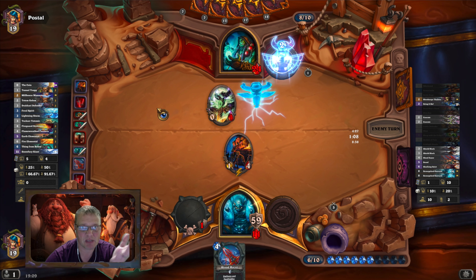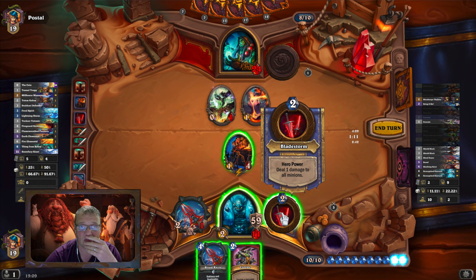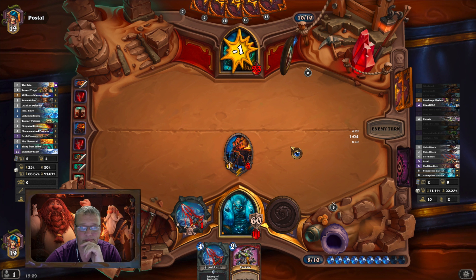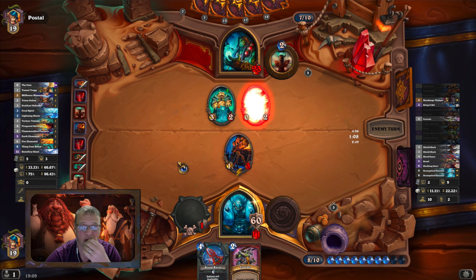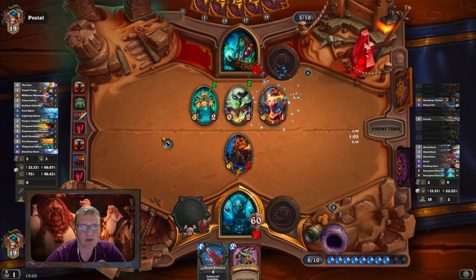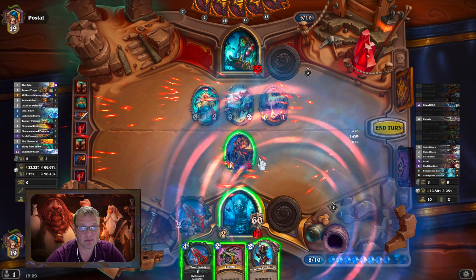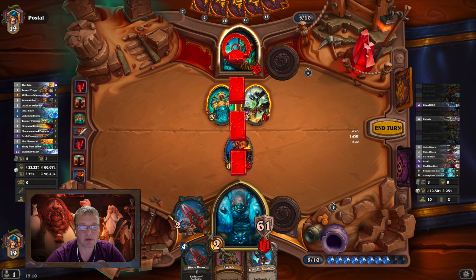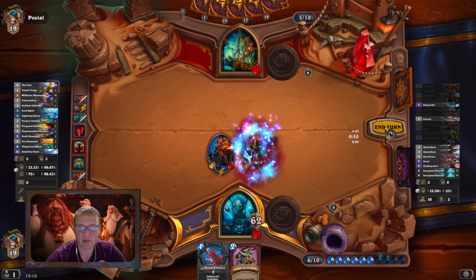I need something substantial because I'm going to run dry on nothing. That's good — that just clears the board. Hit him for one, also two. Oh this is getting nerve-wracking — what has he got? I know he's holding on. I can clear that quite easily. Let's hit him in the face because it does more damage overall. Hit him for one, get the Blood Mage out and pass the turn.